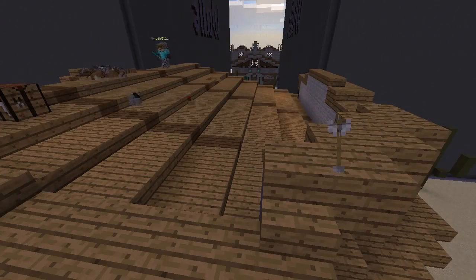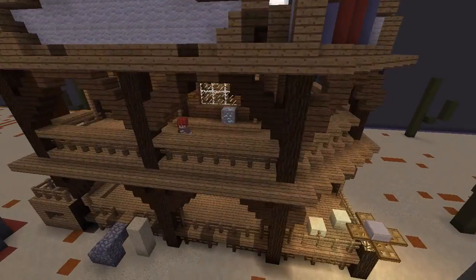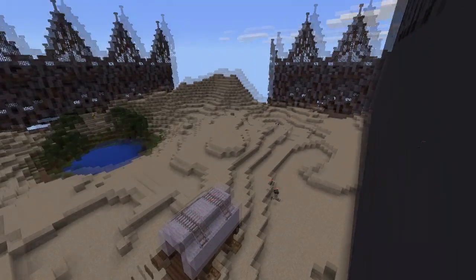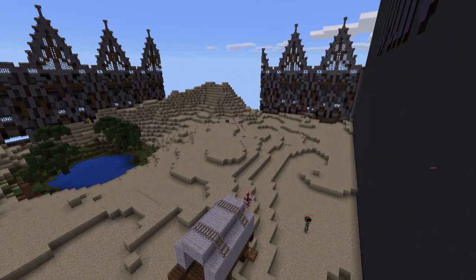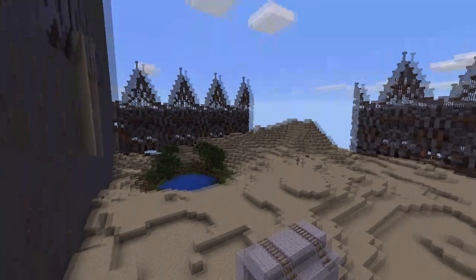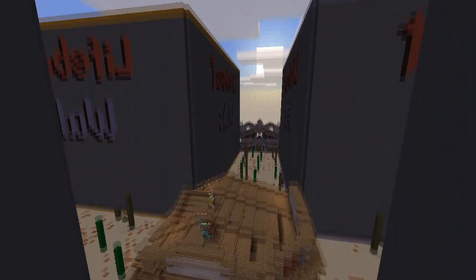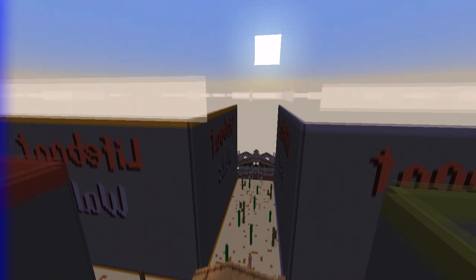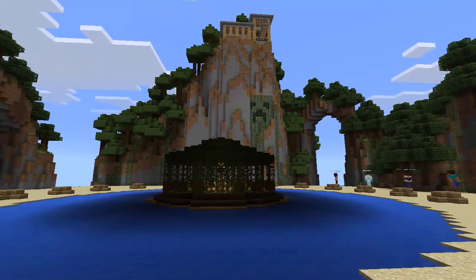Heading on to the next server, it's the Walls server. You have been trapped within four walls, and with your team you have to gather all resources and try to defeat the other teams. You need strategy and teamwork for this. Look at this map, it's so cool.